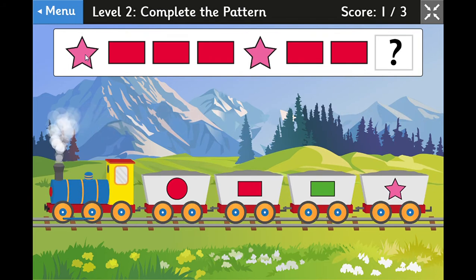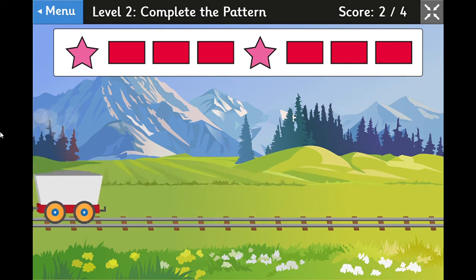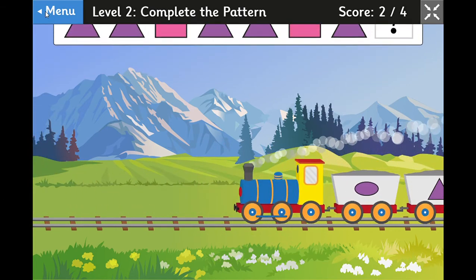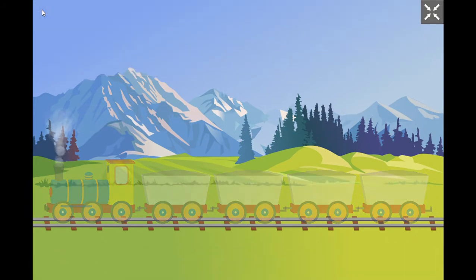Pink star, red rectangle, red rectangle — and there we go. Now if you get really good at this game and want something super tricky, go back to the menu and try level three.